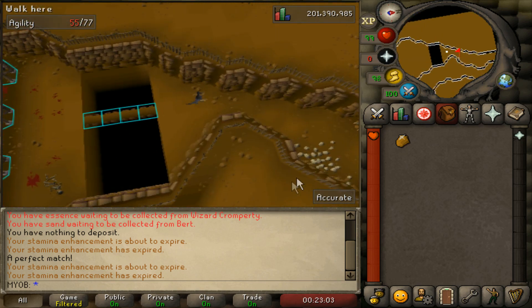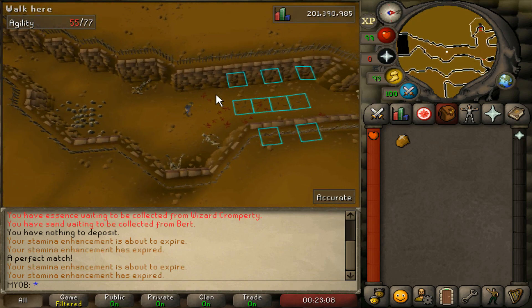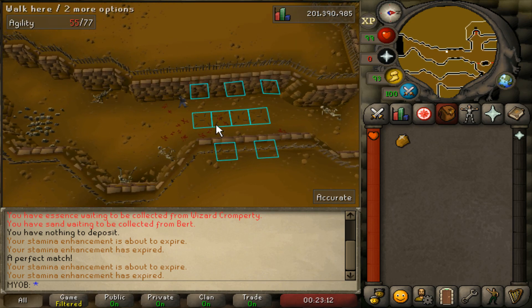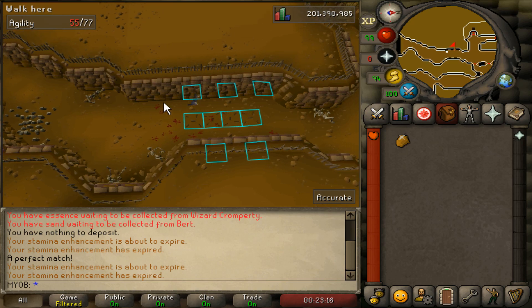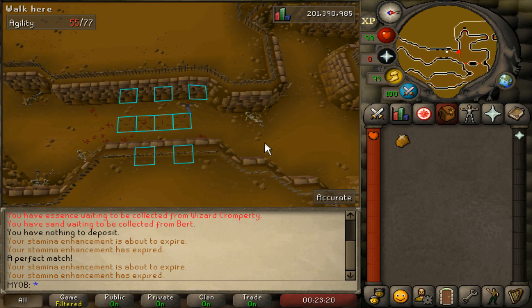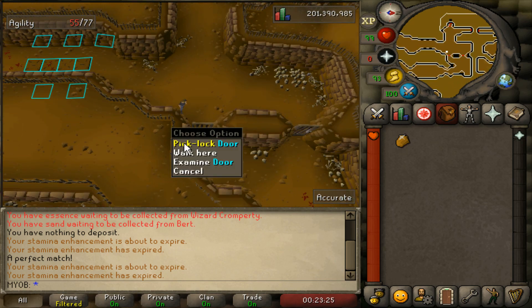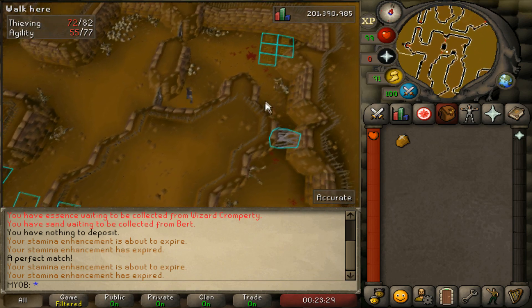Keep running through the passage and you'll see another part of the maze. Stop right here, make sure to have your run energy on, then click this square right here, and that will bypass that part. Make sure to stop there and then run through — you'll have gone through that maze. If you have 80 thieving, you can picklock this door, and that will bypass a lot of the maze and make it a lot quicker.